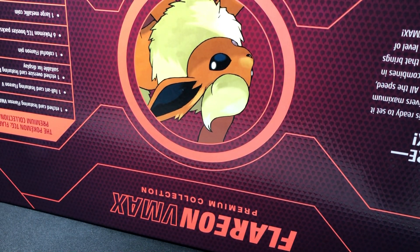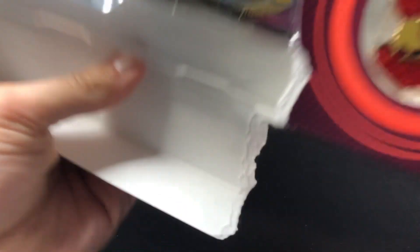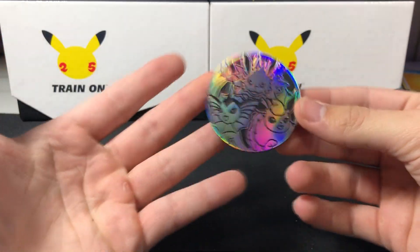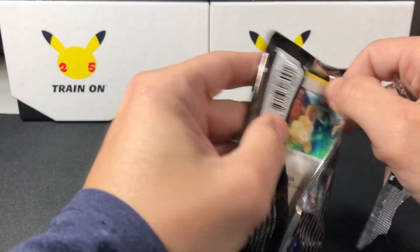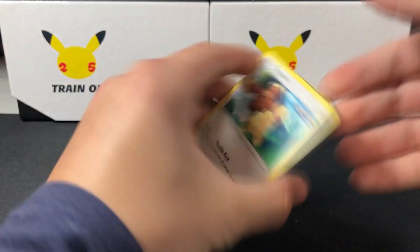Please buy these if you have the opportunity. We're down to the last box — this one actually came pretty banged up with a giant rip in it. But we're just gonna dig right into it. I've never ripped that fast into any premium collection boxes. You've seen it once, twice, here it is a third time — the amazing coin. Now you have three, definitely because you're gonna buy all three of these boxes.